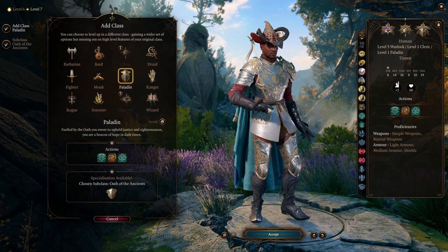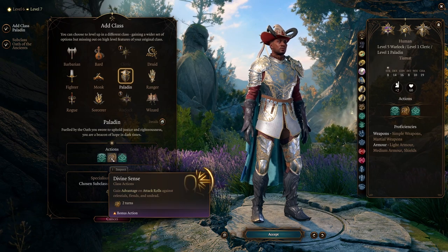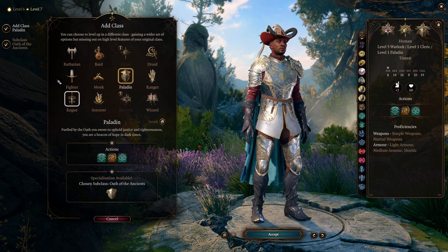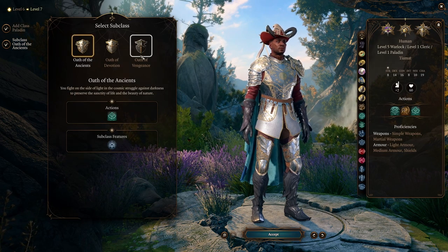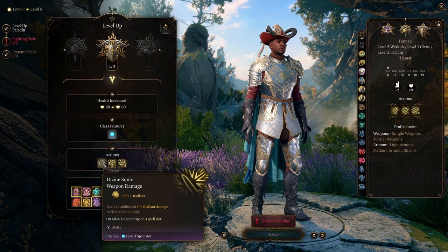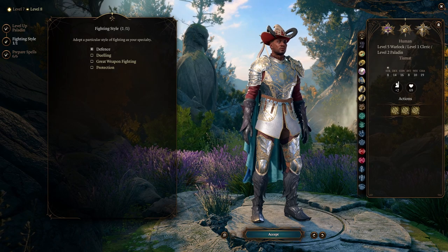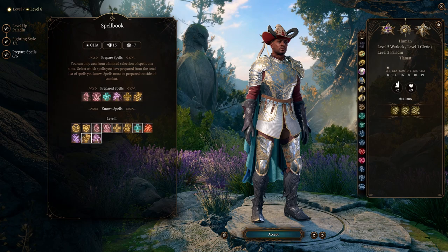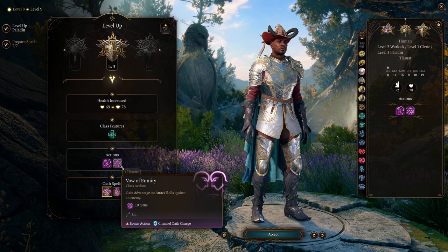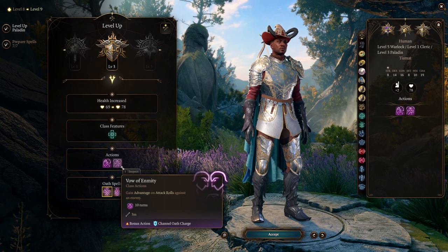Finally, we will switch over to Paladin. This class provides Lay on Hands, which is a fantastic heal, and Divine Sense, which can be activated with a bonus action and gives us advantage on attack rolls against Celestial Fiends and the Undead, of which there are plenty in the game. It doesn't really matter what subclass you choose, but since this is for an evil run, we'll take Oath of Vengeance. At level 2, Paladin gives you Divine Smite, which significantly increases your melee attack damage. You also get a fighting style, and I would choose Defense to give you a +1 bonus to armor class. Level 3 Paladins gain Immunity to Disease and Vow of Enmity, which gives you advantage on attack rolls against an enemy for 10 turns as a bonus action.